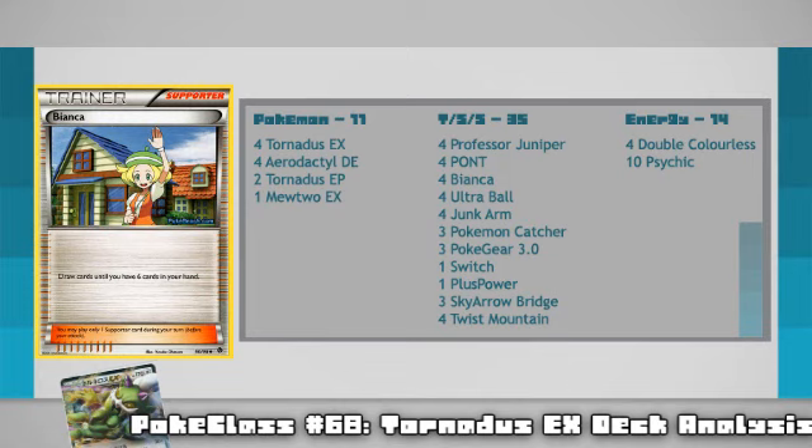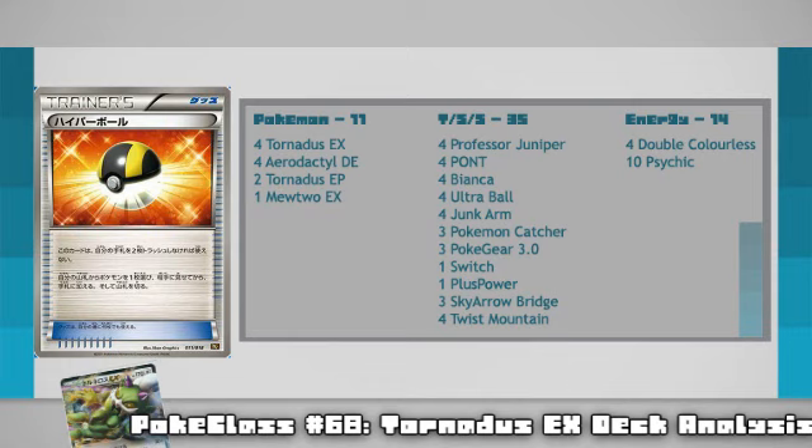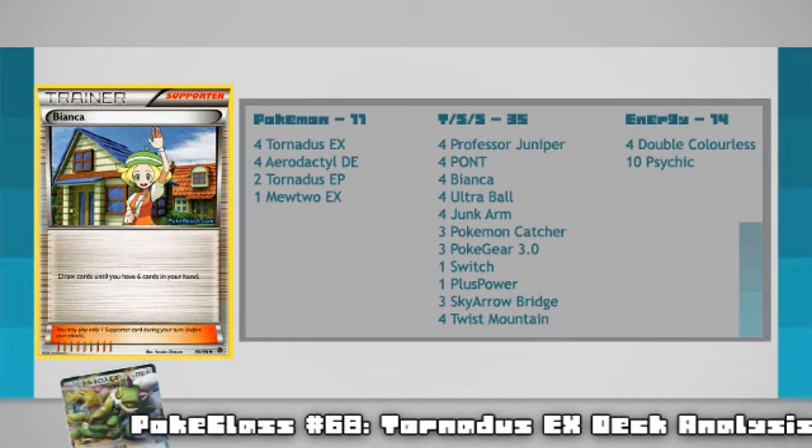Bianca has actually become a more viable supporter because of the next card on the list: Ultra Ball, also a new card which isn't quite confirmed for Dark Explorers but is predicted to be in the set. Ultra Ball allows you to search your deck for any Pokemon in exchange for discarding 2 cards from your hand. Now since Aerodactyl is a revived Pokemon, it doesn't count as a basic Pokemon, so Dual Ball or Collector won't be effective in this deck. Ultra Ball is the perfect way to search it out, and Bianca allows you to fill your hand back up to 6, boding well with having discarded cards on the very first turn to search out your Pokemon needed for the donk — a combo I think we will start to see more of.